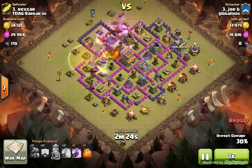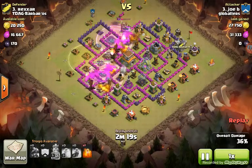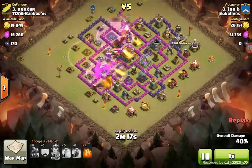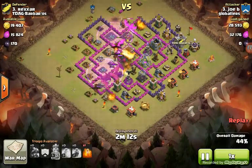He threw down a rage spell and a heal spell as well. He's got one more rage to go, and there he goes — he threw it down. He uses them very nicely, raging all those dragons up, and they're just going to go through the base and take out those air defenses.